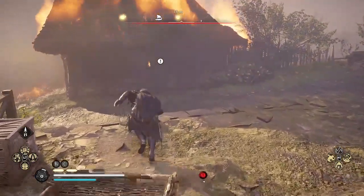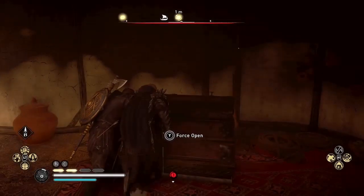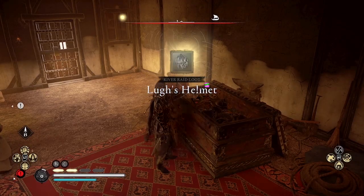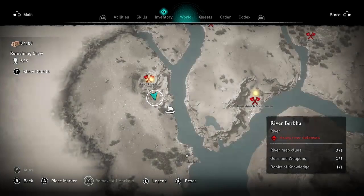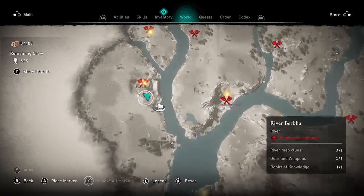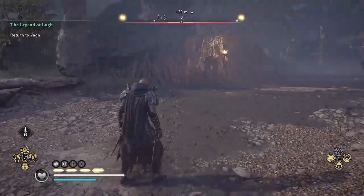For the second item, you'll need to go to Port Lairge. My Jomsviking actually found this chest before I did, so I came over to help open it. And here is Lug's Helmet. Again, you might find the cloak here instead, but you should find either the cloak or the helmet.